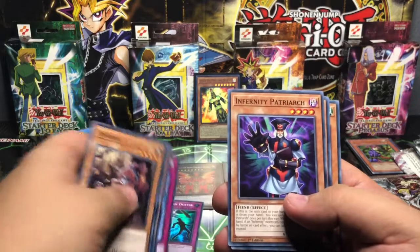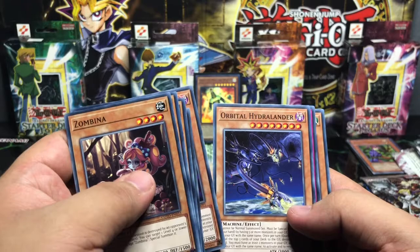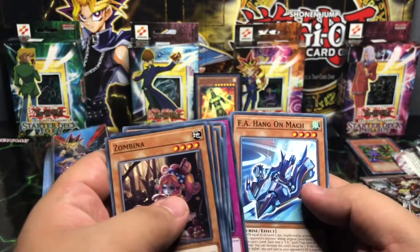And we have an Infernity Patriarch, Orbital Hydro Lander, Three Strikes Barrier, F.A. Hang-On Mach.